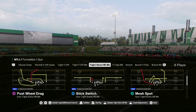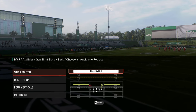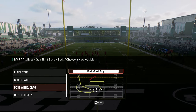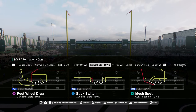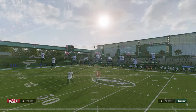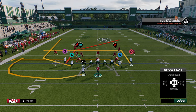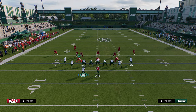The cool part about this formation is you don't really need to set any audibles. The only thing I would do is put the read option in here, and then if you wanted to audible around a little bit you might want to put post-wheel drag here — but that's the play I like to come out in every single play. For alignment purposes, I generally like to run this formation with my running back to the short side of the field.